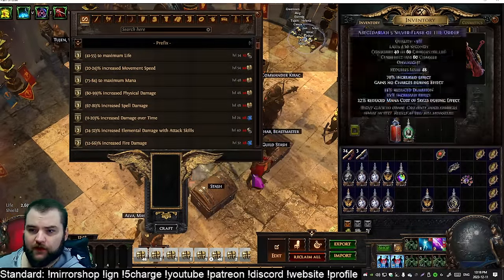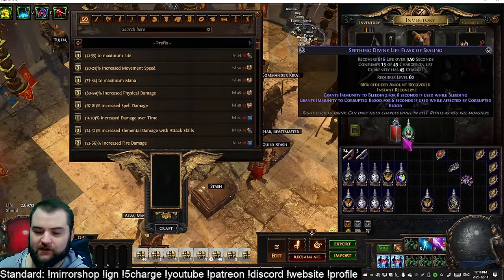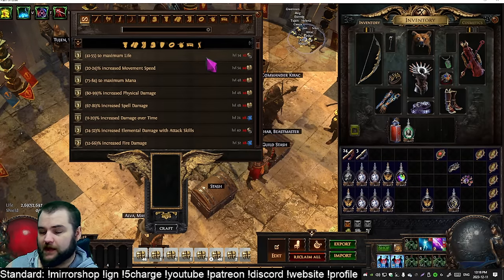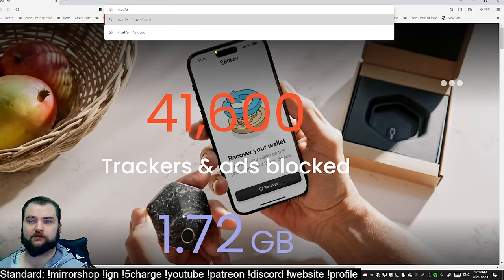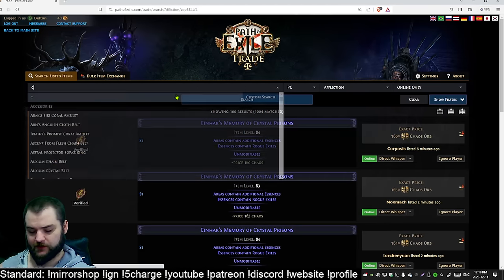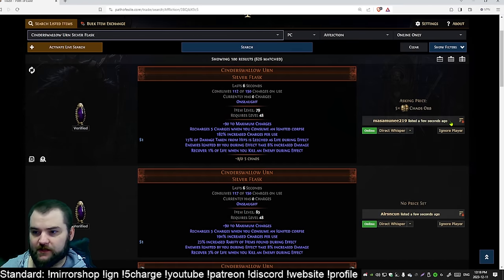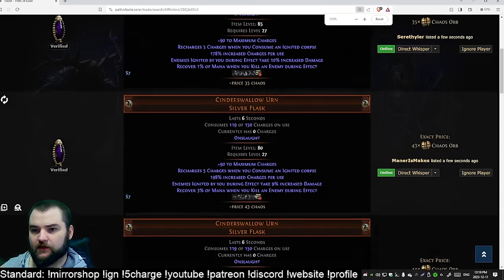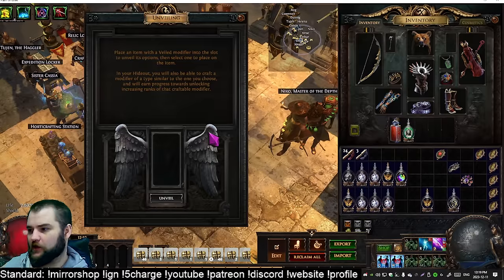Another lucrative thing I've been doing: the silver flask with reduced mana cost of skills. This craft comes from unveiling the Cinderswallow Urn, which you get from June missions by killing Catarina in the Mastermind's Workshop. To find one, search for Cinderswallow Urn on trade, sort by newest first, and filter for the unveiled modifier. The cheapest one with that unveil is around 35 chaos.